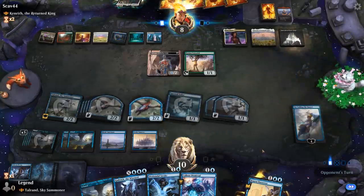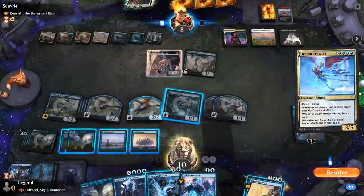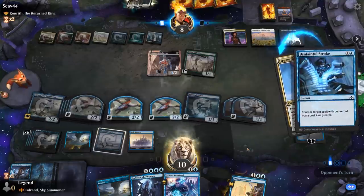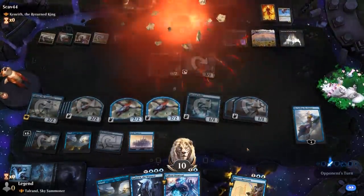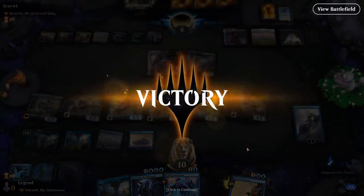I can also bounce with the Dismissal. Dream Trawler — that I will counter. And that should be game. Talrand definitely dominated this game. On to the next one.